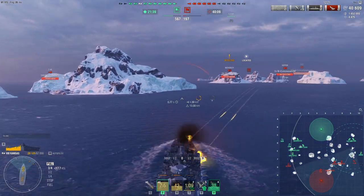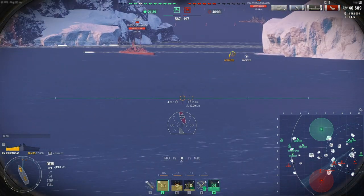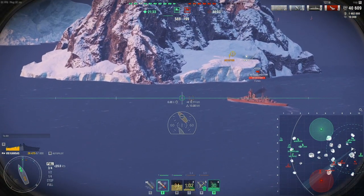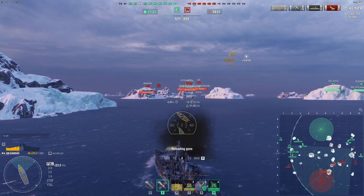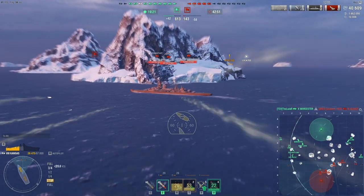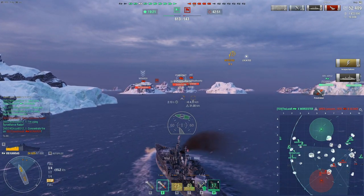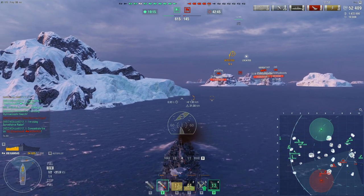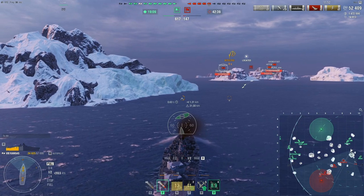A Monarch at close range — this is actually not that bad, because one thing I will grant the Kansas and the other new US battleships is that the firing angles are really good. You can bring all your guns to bear and still be angled against the target. One of them found the citadel! I guess there are some positives with having poor accuracy — your shells go all over, so even if you miss your salvo you can still hit the target.